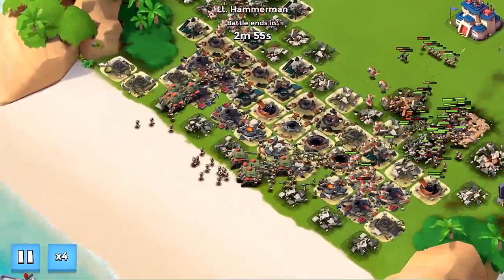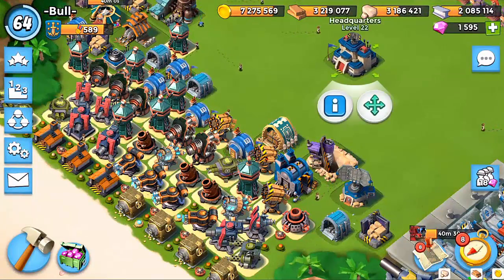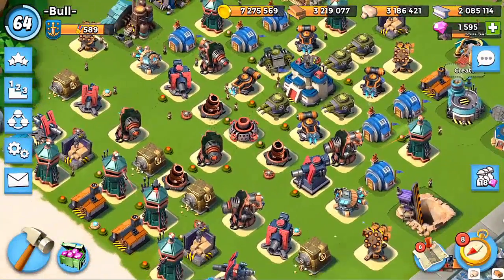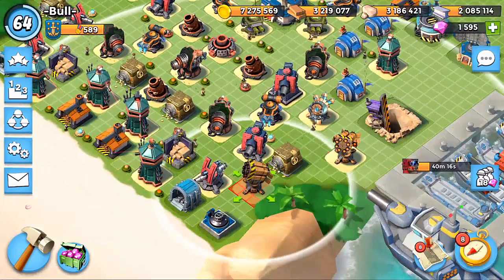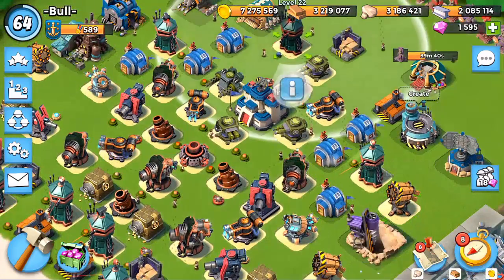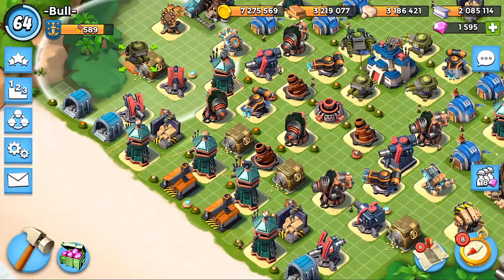We really need to maybe change our base up. These bases at the start, especially if they lay a lot of riflemen right at the very start, are a real big problem. Let's try a different base design — we'll try my normal base design. This will definitely be a fail; I'll put money on it, because it's not even designed for Hammerman. They'll run right through this and the mine placement is obviously awful too. But we'll give it a go.